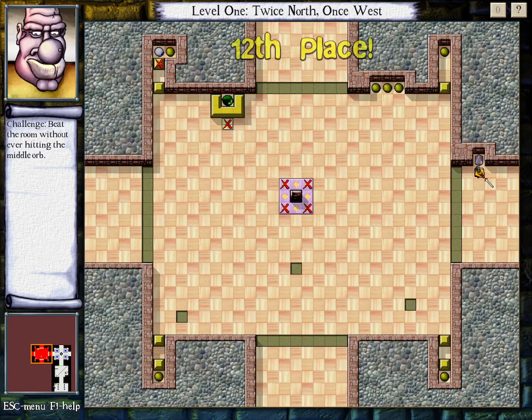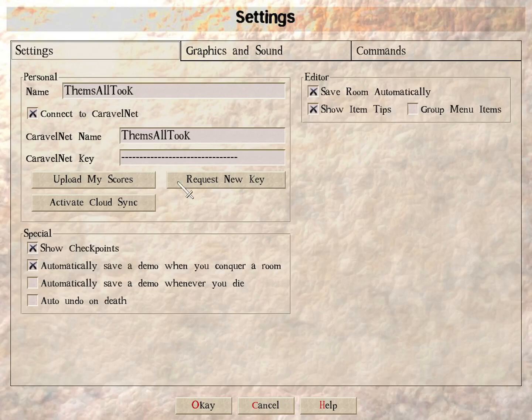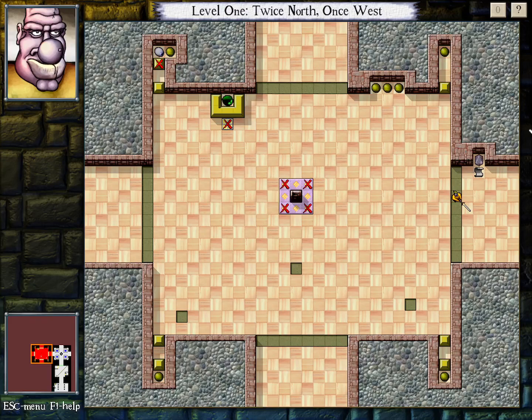Twelfth place. That's a little distracting, honestly. Can I turn those off? I guess I could turn this off. I guess that's just gonna be there if I'm connected to Caravanet — I could disconnect. I'll just try to ignore it. 'Beat the room without ever having him hit the middle orb.' This one? Okay. Usually the best way to treat a challenge like that is to do the room ignoring the challenge, and if I happen to get it, I happen to get it. Then come back with the understanding I gained and do it again better.